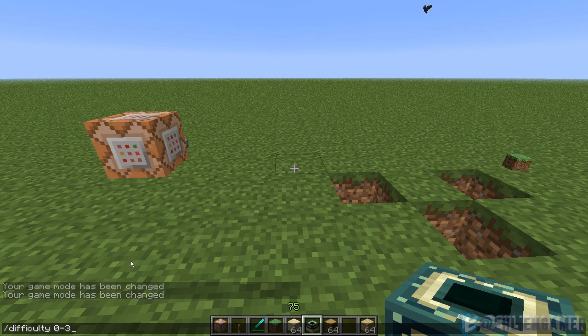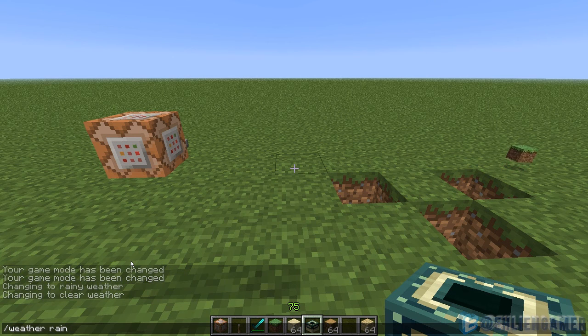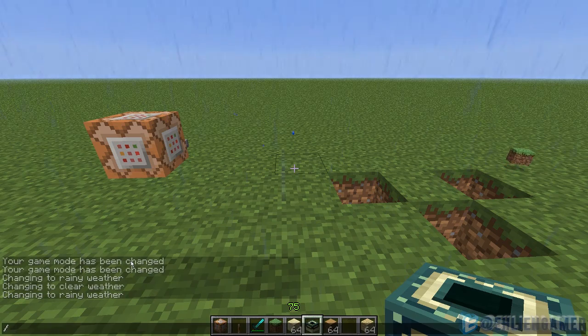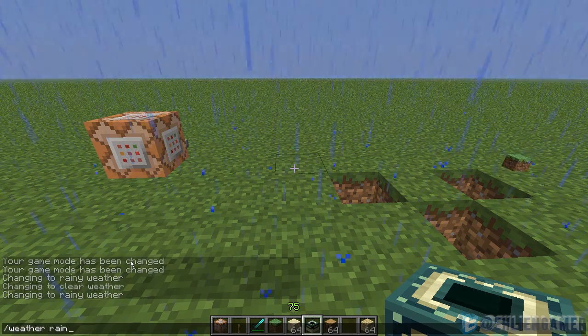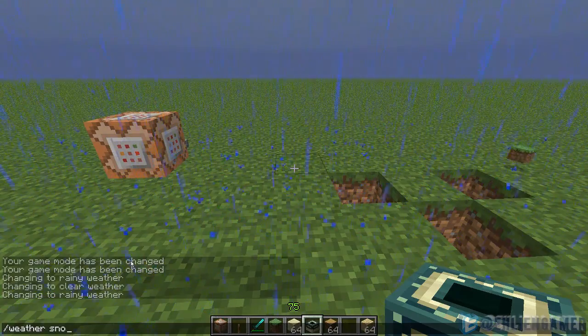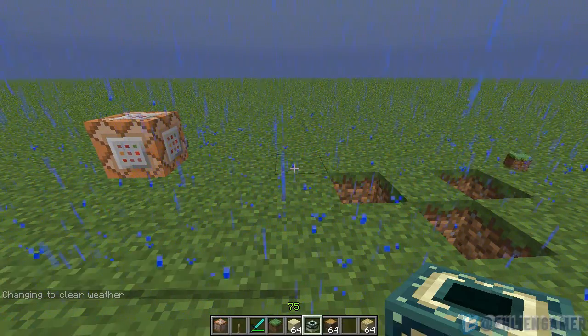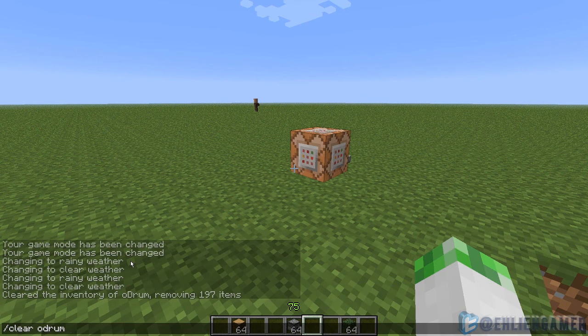Typing /difficulty 0 to 3 will change the difficulty of your game — 0 being peaceful, 3 being hard. Typing /weather followed by whatever weather you want will toggle that weather. So /weather rain — it's starting to rain. /weather clear. Typing /clear and then a player name will clear that player's inventory.